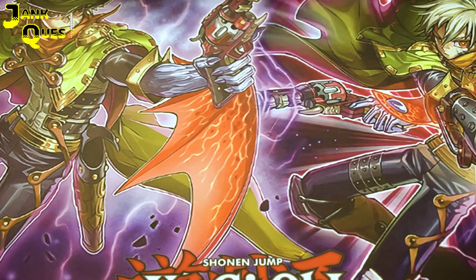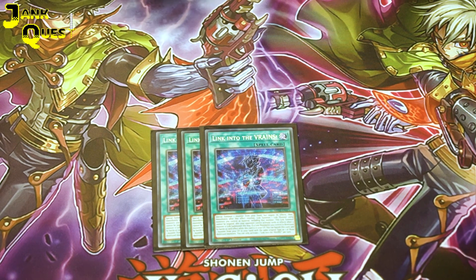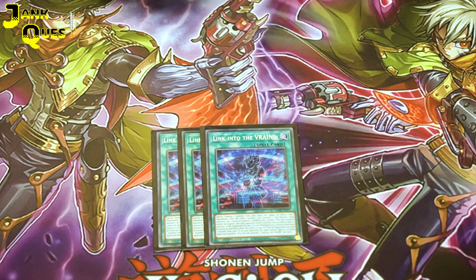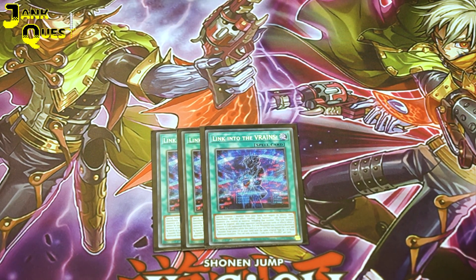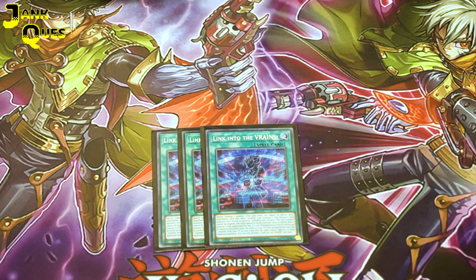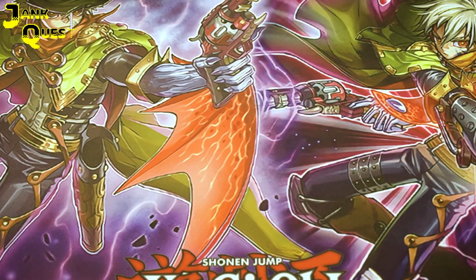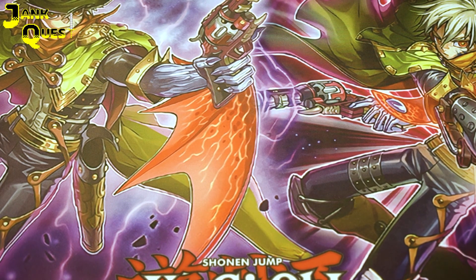And then we're playing the best card in the deck — Link to the Vrains. This card reads that you can special summon a monster from your hand, negate its effects, but then immediately link summon. Since the musket link monster is Link 1, you can have any musket in hand, special summon it, make the Link 1, and then get the effects of the Link 1. Your opponent cannot respond to the link monster — they can only respond to Link to the Vrains. It also has a graveyard effect where you can banish it to add back a musket if the Link 1 is destroyed.